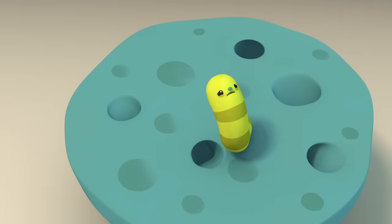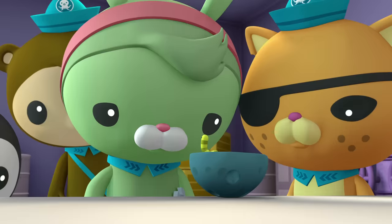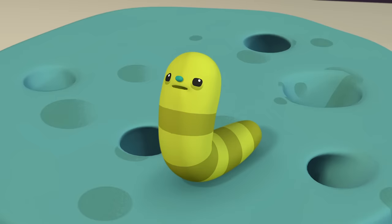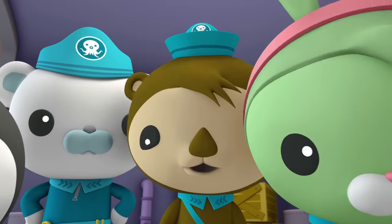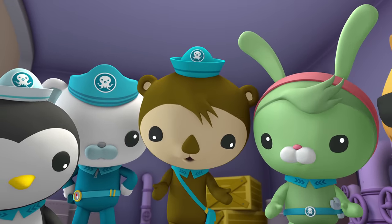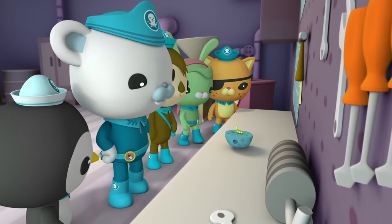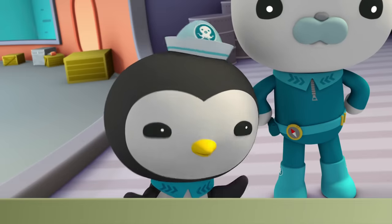Where am I? You're on the octopod. My house — it's broken. No worries, little guy. We can put your house back together faster than you can say 'bunch of munchy-crunchy carrots.' Okay, but hurry. I'm freezing. And this light hurts my eyes. You live in the Midnight Zone where it's always dark and the hydrothermal vents are very hot. The octopod must seem very strange to you. Oh, I want to go home. Tweak will fix your house and then we'll take you home to the Midnight Zone as fast as we can. In the meantime, we'll do our best to make you more comfortable.